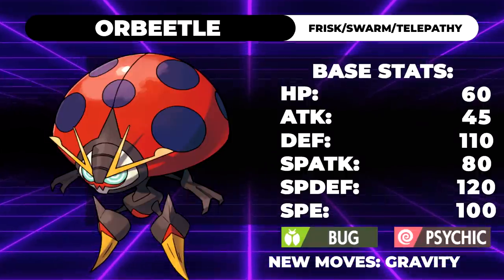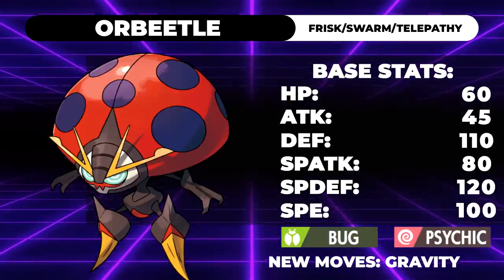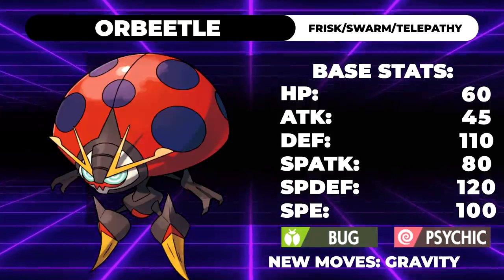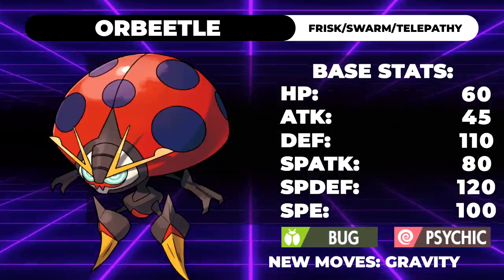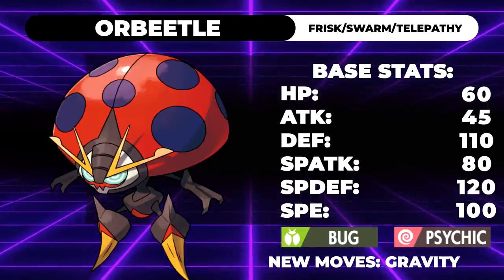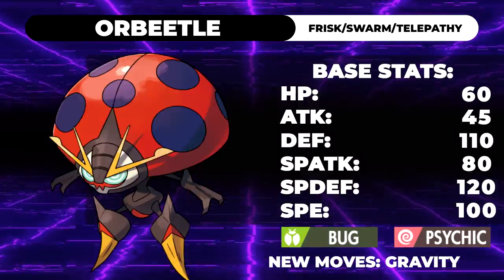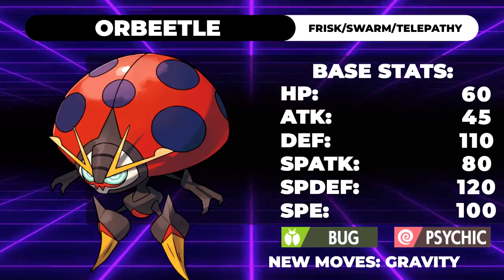I think this Pokemon does everything it needs to succeed, except it relies on that G-Max form to have the move Gravity. Gravity comboed onto a Pokemon that has access to Hypnosis makes it actually a really scary Pokemon to face. It isn't as fast as I would like it to be, so I would buff its speed to 100. This would allow it to be at the same speed tier as Pokemon like Volcarona, and get off faster recovers, faster gravities, and faster Hypnosis — just a generally annoying support Pokemon with access to Struggle Bug, Gravity, and Hypnosis.